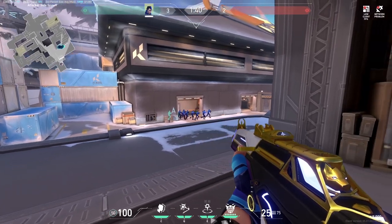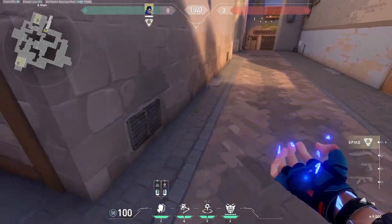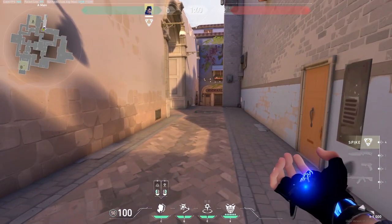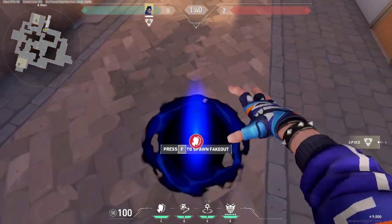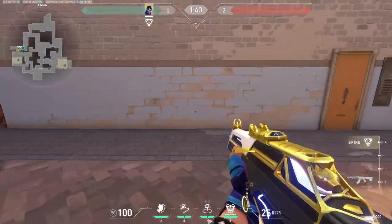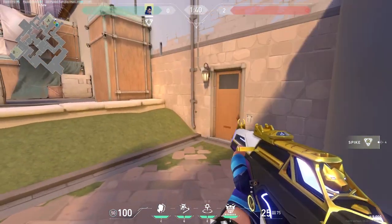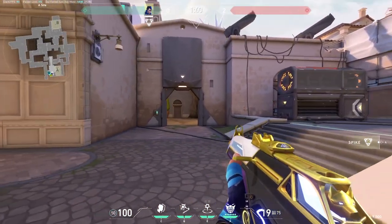By now I assume people don't shoot Yoru clones anymore — especially if they hear two footsteps approaching their angle. Well then, let's take advantage of that. If you place your Yoru clone behind you, activate it, then pretend that you are the clone, your enemy will most likely shoot the Yoru clone behind you. Once they do that, just go ahead and kill them.